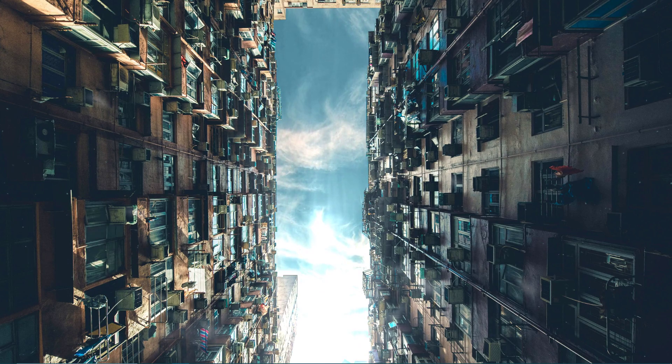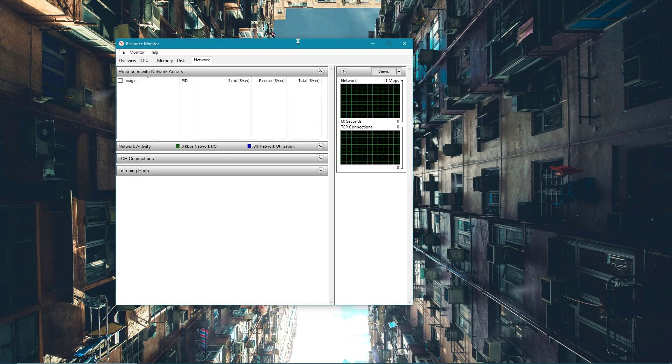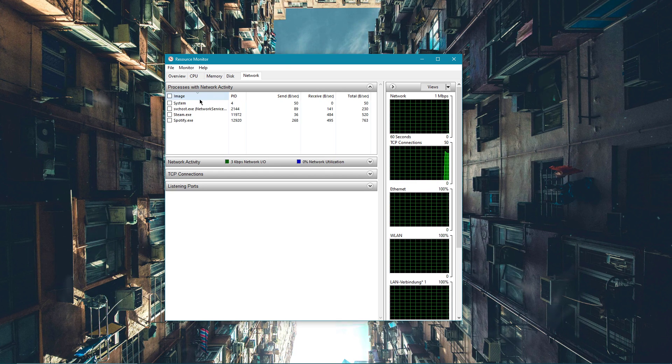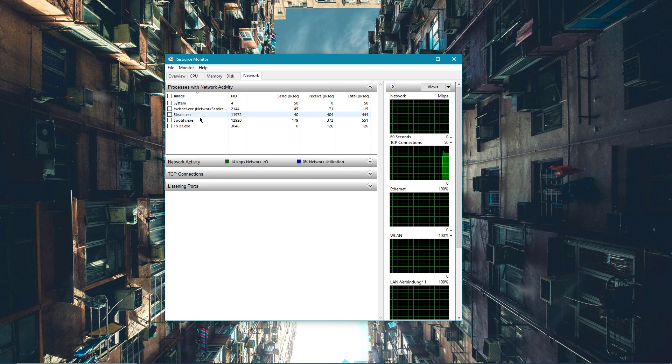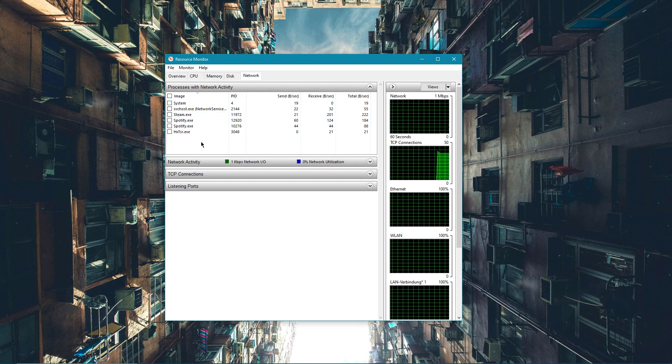Next, open up your Task Manager. Here on the Performance tab, open up your Resource Monitor. On the Network tab, open the Processes with Network Activity and make sure to end the processes which are bottlenecking your bandwidth. This could be Steam, your browser running in the background, or a download clogging your connection.